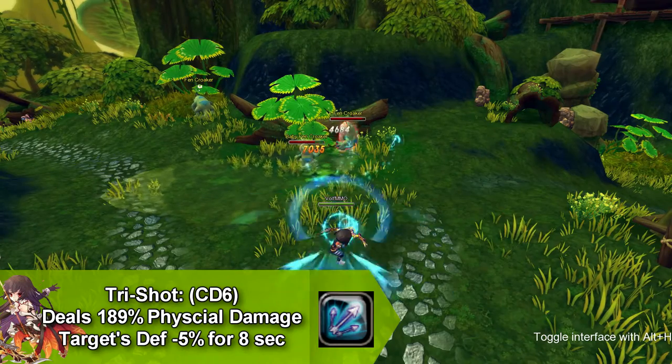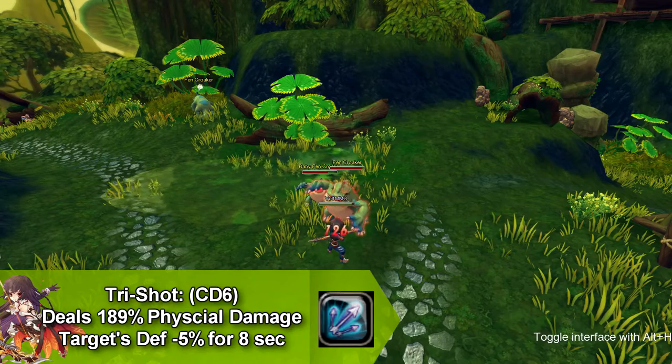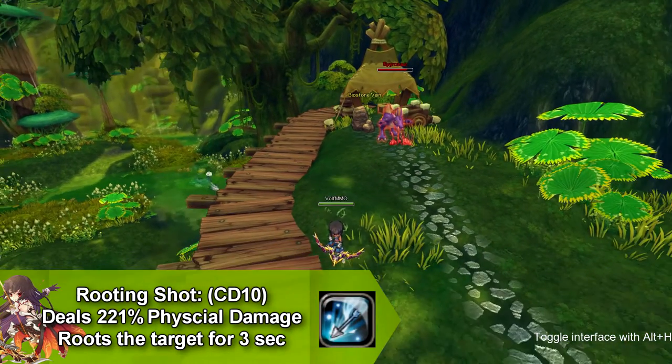Our next skill is called Try Shot and it does physical damage and decreases your target's defense by five percent for eight seconds. Our next skill is called Rooting Shot and it does physical damage and roots the target for three seconds.